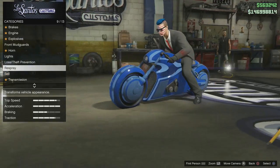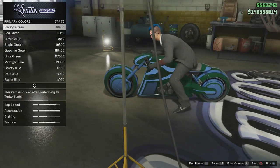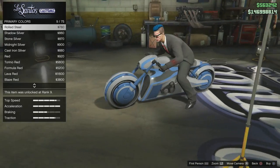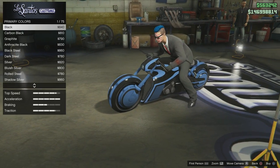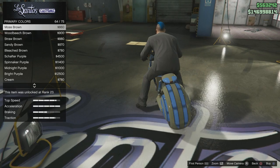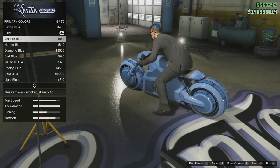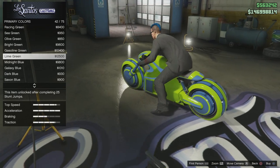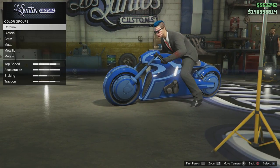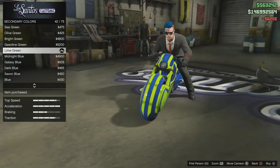Let's do the respray. So let's do the primary color. The secondary color will be the one lighting up. Should we keep it black? Let's go with lime green. What if you make the secondary color lime green? That's the one that's gonna stand out. Let's put lime green. There you go.